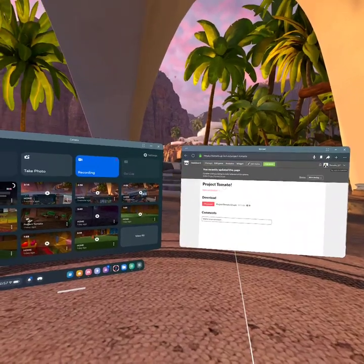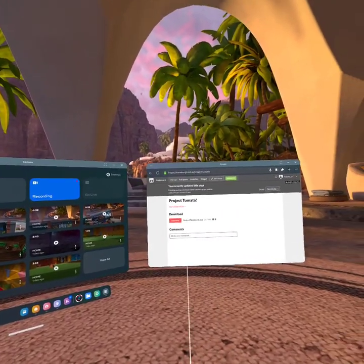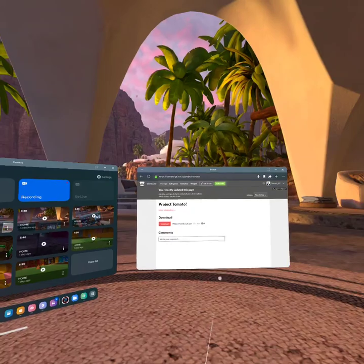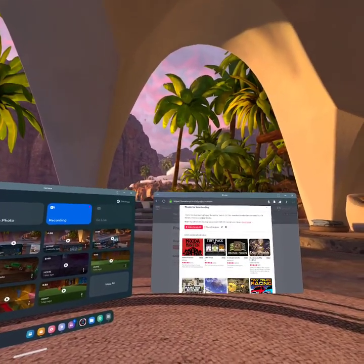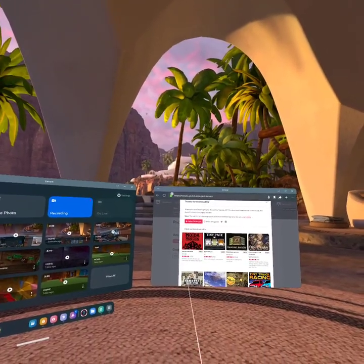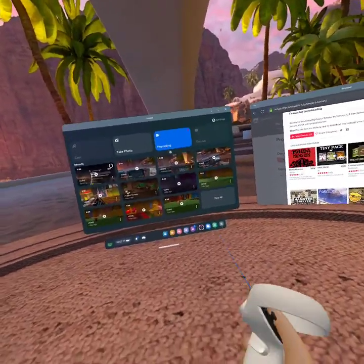Once the link takes you to the page, just press the pink button that says Download. It's going to say thanks for downloading and then it's going to start downloading.